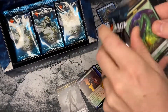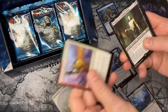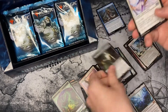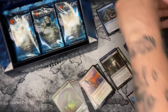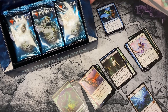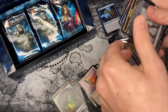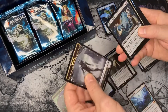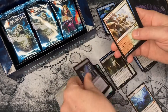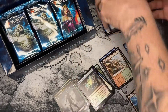How much Ultimate Masters did you guys open, purchase, or draft? Let me know in the comments down below — I'm interested to hear it. Tasigur. Now we got three Karns here — what are they trying to tell us? Is there a Karn and a Liliana in here? Maybe one of those is in the box topper. Raging Ravine.